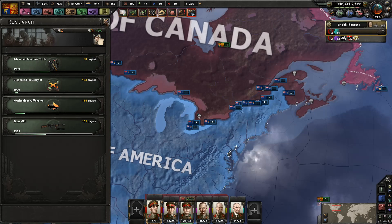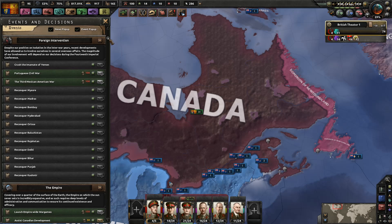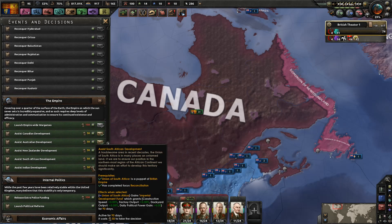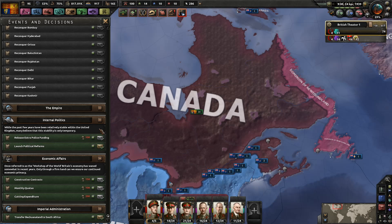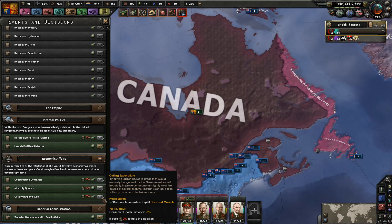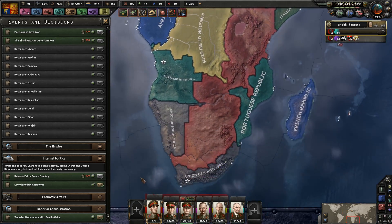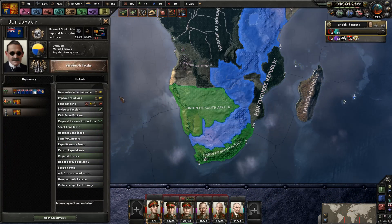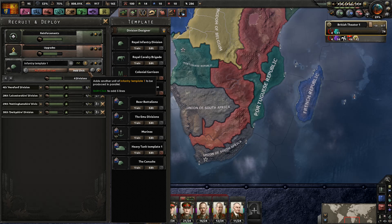Let's also get working a little bit more on our industry. Decisions — I've got a lot of them here. I don't think I'm ever going to take these, so let's just deselect all of them. Economic Affairs — these are all too expensive. Let's go ahead and transfer this land to South Africa so that they now have more manpower that I can call upon. Let's queue some of these up.